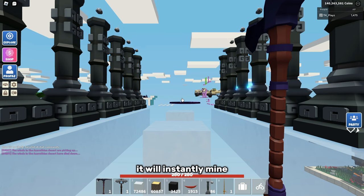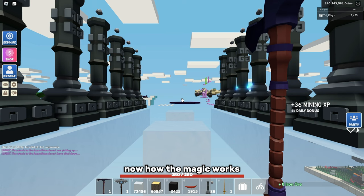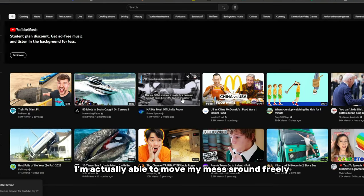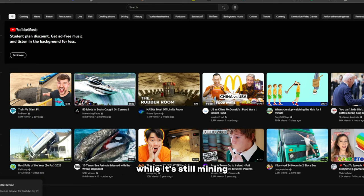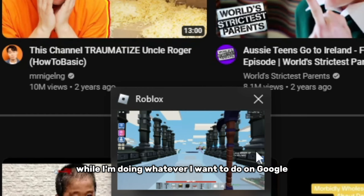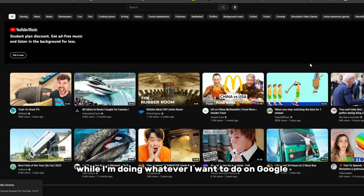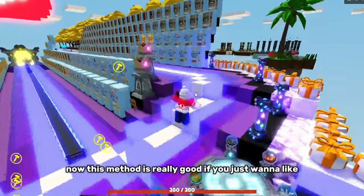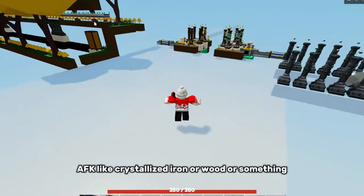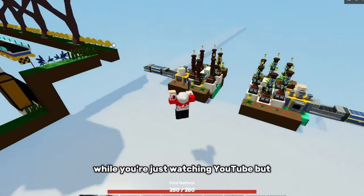When a node spawns, it will instantly mine. If you go ahead and click alt-tab, you're actually able to move your mouse around freely while it's still mining. As you can see, it is mining while you're doing whatever you want on Google or anything like that. This method is really good if you just want to AFK crystallized iron or wood while you're watching YouTube.